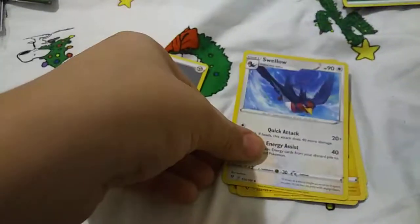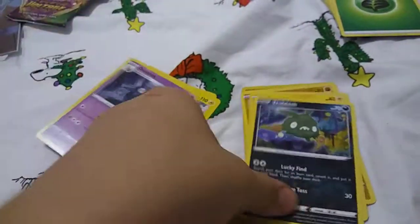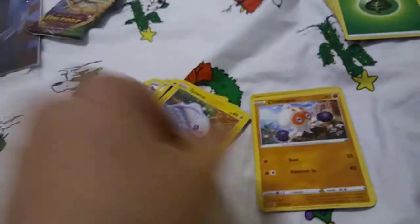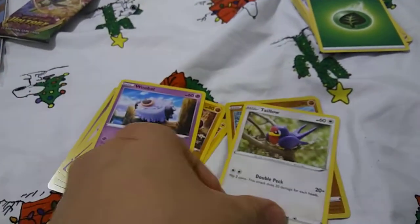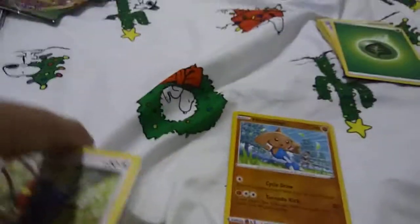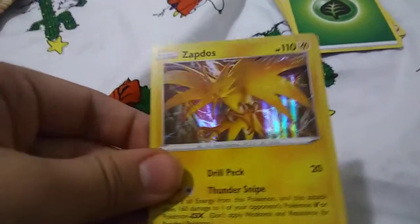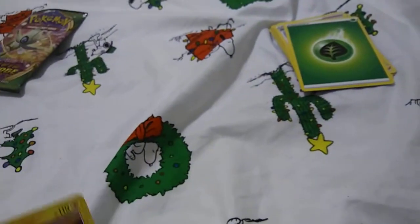Alright guys, so I got the three packs and I did the card trick, so we're gonna start with the first pack. We got metal energy, Swablu, Seadra, Strikerdell, Croagunk, Trubbish, Tauros, Clobbopus, Woobat, Tallow. On top is the holo and the rare is Zapdos. It's actually a pretty cool card, I'm not gonna lie.